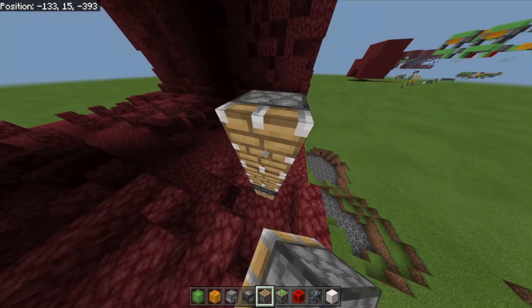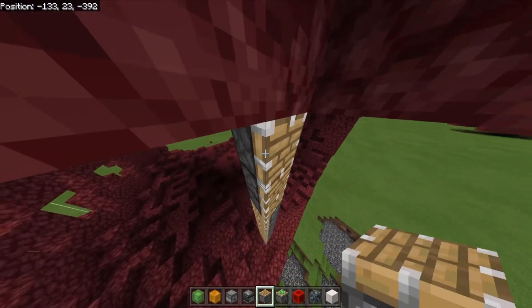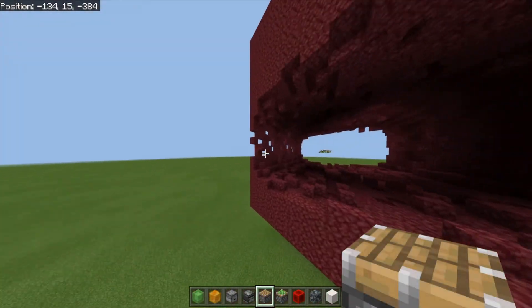It goes one, two, three, four, five, six, seven, eight, nine, ten, eleven, twelve blocks up — so that's about twelve, thirteen blocks up. Meaning you get basically the entire area of ancient debris. I can't be bothered counting the width, but it's pretty big.